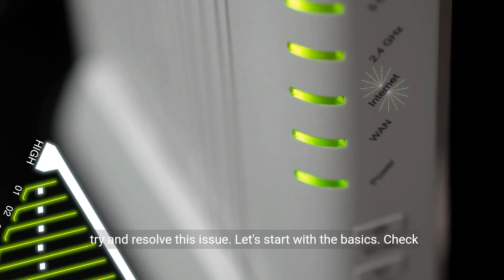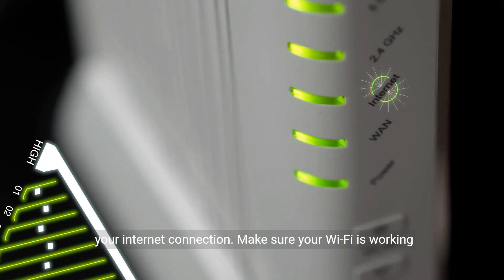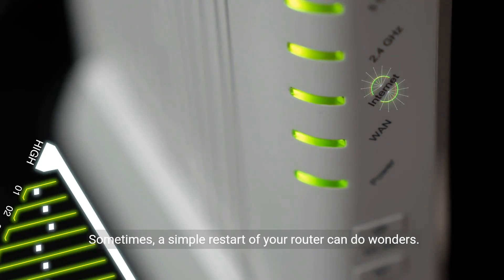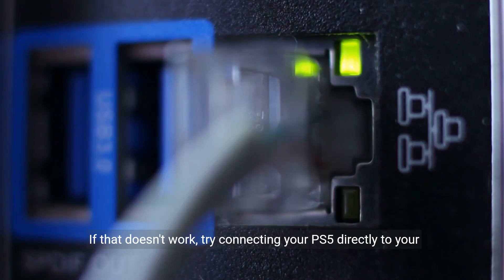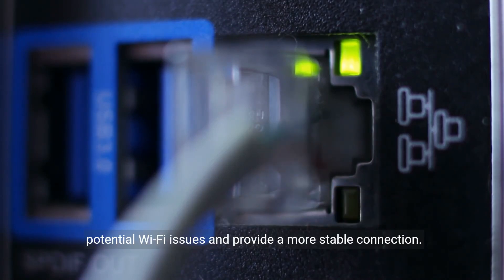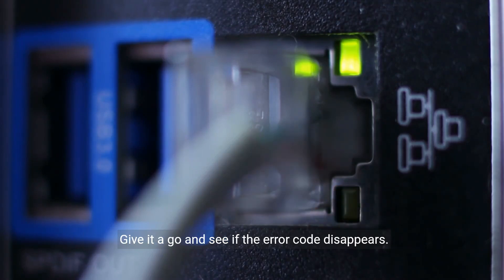Let's start with the basics. Check your internet connection — make sure your Wi-Fi is working properly and that you have a stable internet connection. Sometimes, a simple restart of your router can do wonders. If that doesn't work, try connecting your PS5 directly to your modem using an Ethernet cable. This will eliminate any potential Wi-Fi issues and provide a more stable connection. Give it a go and see if the error code disappears.